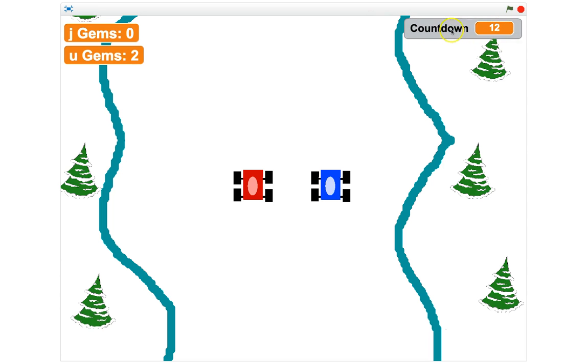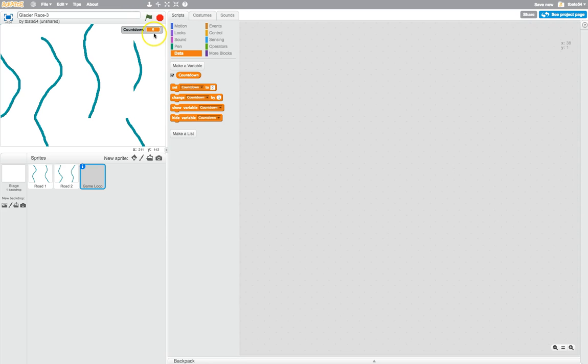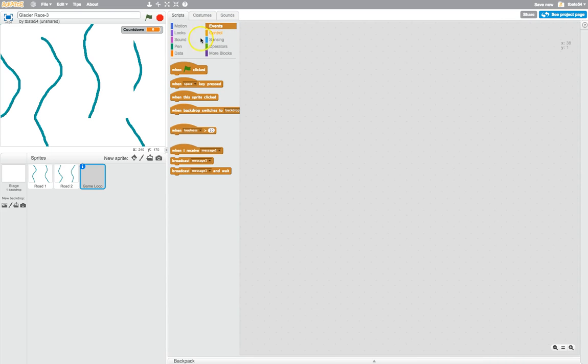You can see on the original that the countdown is in the top right. It's set to zero at the moment and we'll change that later. The first thing to get our game started: go to the events tab and bring out when the green flag is clicked. When that green flag is clicked, the first thing we want to do is broadcast a message to tell all the sprites to get themselves into position ready to start. We're going to broadcast a message — rename message one to setup and click OK. This will be sent to all our sprites, even though there are only the two roads right now, saying get sorted and get into position.